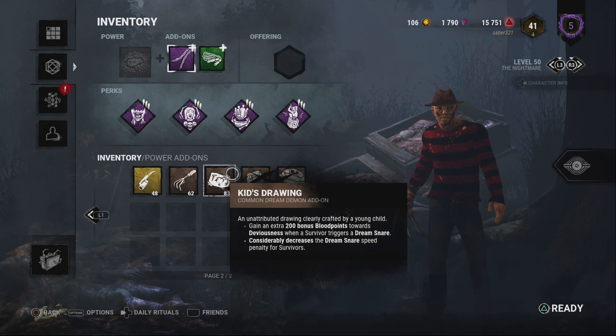Say for instance you're chasing a survivor, they slam a pallet down and go do something else. When they come back, they think they already slammed this pallet — why is it back up? Oh, that must be a Dream Pallet because we're going up against Freddy. Dream Pallet Freddy is not that big of a threat, but Dream Snare Freddy is. He got reworked, he's actually really good — everything they've done with Freddy's rework is a welcome change.